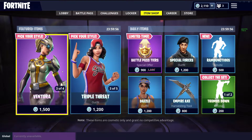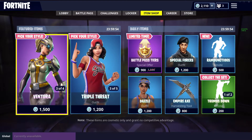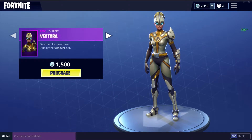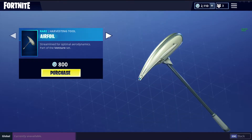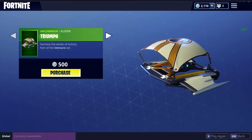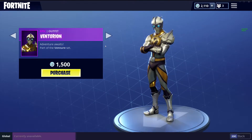We are coming over to the featured items first. Same as yesterday, we have the Venture set with Ventura, the Airfoil Harvesting Tool, the Triumph Glider, and Venturion.